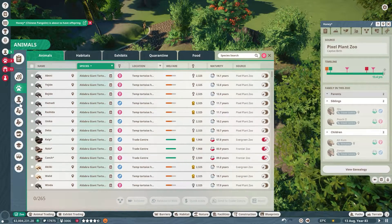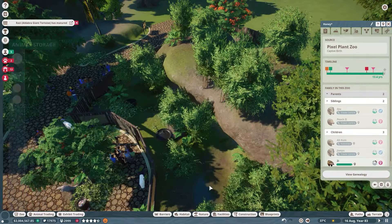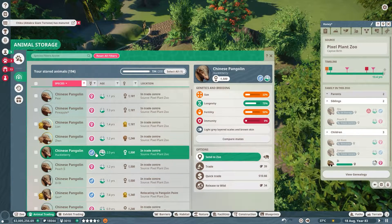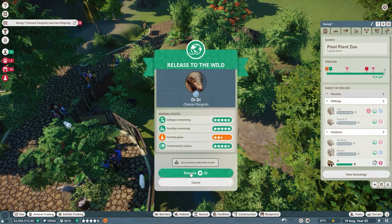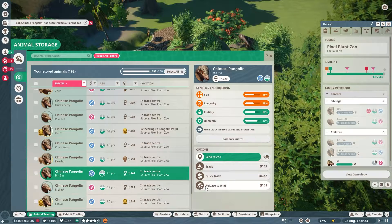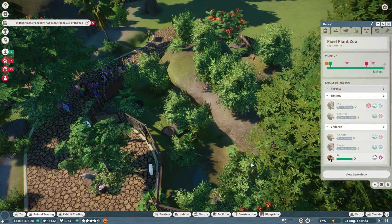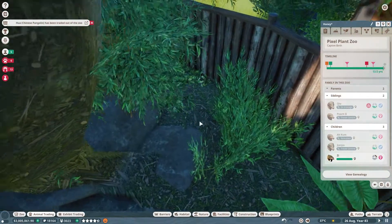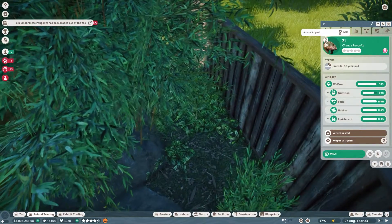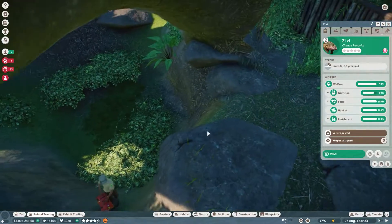I'm actually going to release most of these since they're not very good. Dee Dee can go and have an amazing life, and so can this female we never named, and Bin Bin - off you go my friend. She had her baby! It's called Z. Please be a gold baby please... oh she's not a golden baby, that's so sad. We're going to call her ZZ.